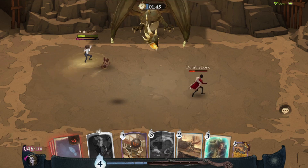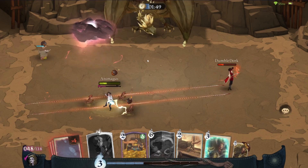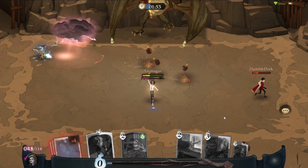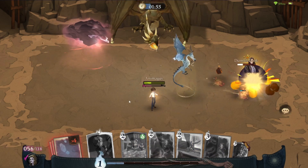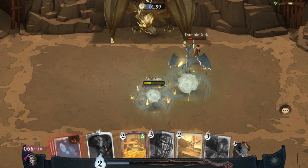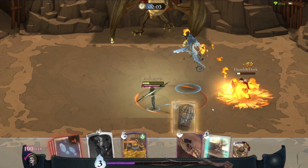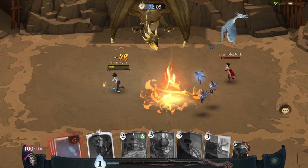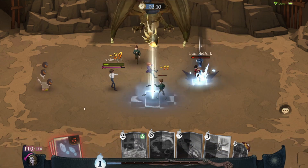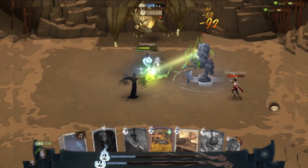Now if they use Ron Weasley in the early game — like in the first minute or so of the match — that's kind of a waste because things haven't really developed and there aren't a lot of summons or characters on the board yet. Especially with Bellatrix, Death Eaters get on the board and it gets really hectic for them. But whenever somebody drops him in the second or third slot, I usually save Ivy. As soon as he comes in, I play Ivy — she zaps him away, and you can almost feel your opponent sigh through the internet.